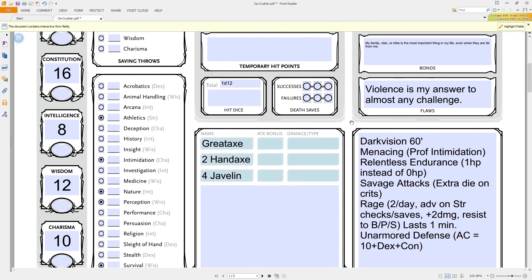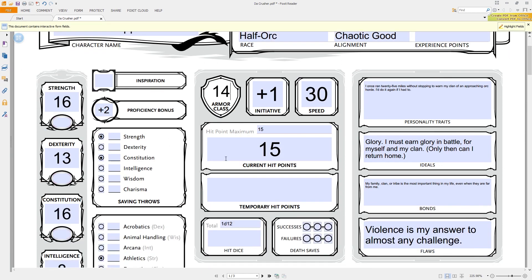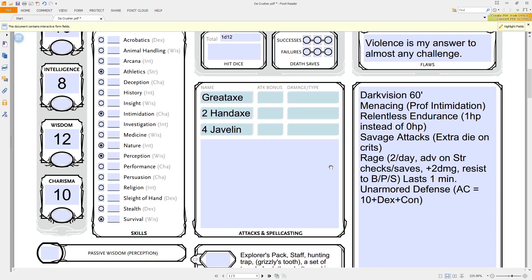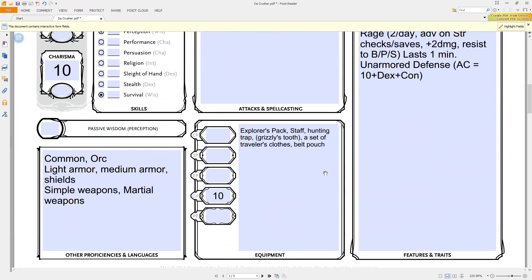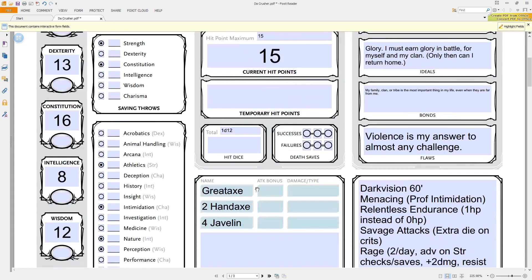The druid is a full spellcaster. One of the class features at level one is just Druidic — the secret language. Starting at level two you get Wild Shape, which is the reason most people play druids. It was always painful in pre-4th edition rules that you had to wait until level 6 or 7. Now you get it at level 2. At 2nd level you can turn into anything without a flying or swimming speed; at 4th level, anything without a flying speed; starting from level 8, any beast including things that fly like a giant eagle.